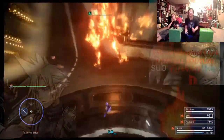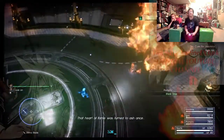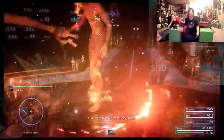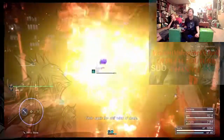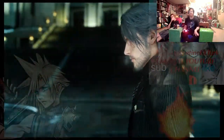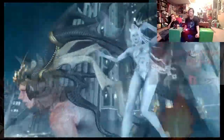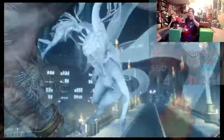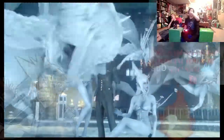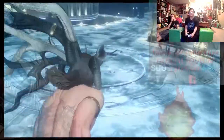That would be pretty cool if they could add the Ifrit skin — it'd still be the Ifrit from Dissidia with the movesets. You don't even have to change the voice. The summons don't even have voices at all. All you have to do is put a different skin and keep the moveset — it's only a little bit of pixels that you're changing. How hard would it be to change the Shiva from Dissidia NT? I like that Shiva. How easy would it be to put the Gentiana skin on that? It'd be pretty easy.